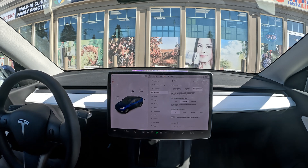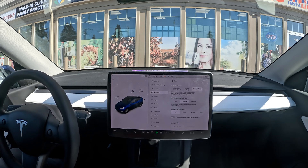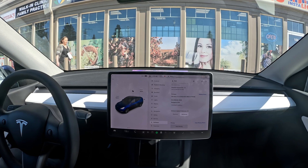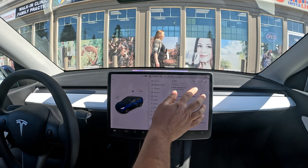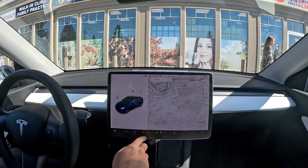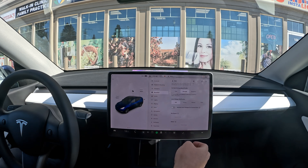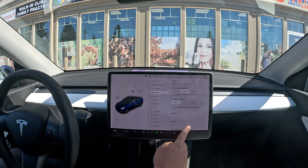Hello everyone, welcome back to another FSD beta video. We are doing our impressions right now on software version 11.3.4 — it's going to take me a while to remember the version. We're going to do a little bit of an impressions drive around highway driving, so I'm just going to go on a little bit of highway and check out the settings before we go.